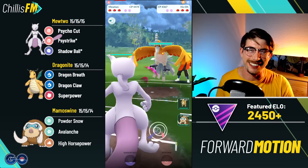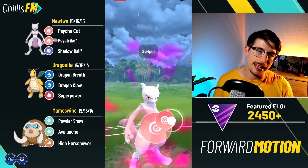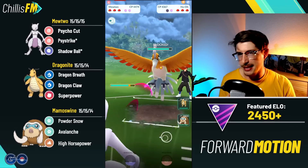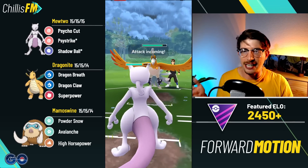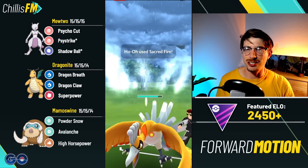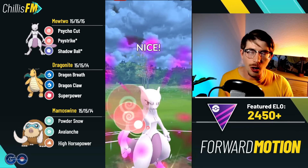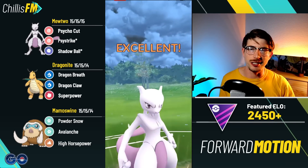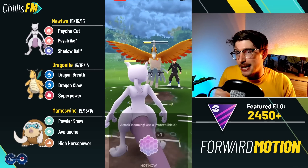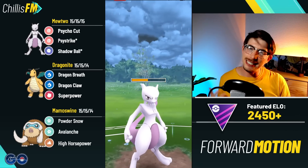Jumping into the next battle — Mewtwo up against a shiny Ho-Oh lead. Lots of shiny flexing in the Master League — very cool to see. You want to throw seven cycle cuts and then the Psystrike. Every Ho-Oh I ran into today shielded the first one because Sacred Fire has a chance to drop Mewtwo's attack. I go ahead and shield up the Sacred Fire, throw two more cycle cuts and then the Psystrike — giving them only one free turn of energy. Mewtwo can win the two shields here.